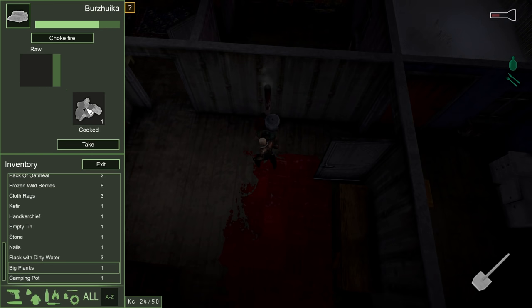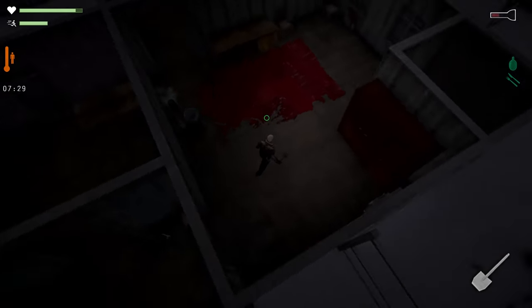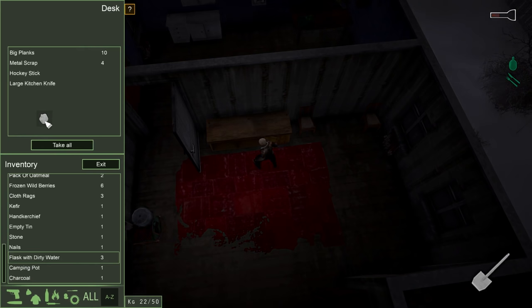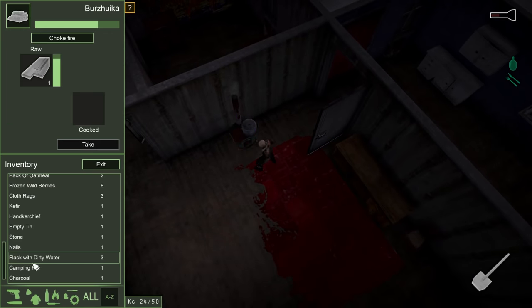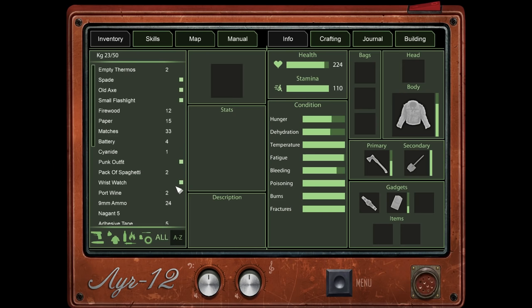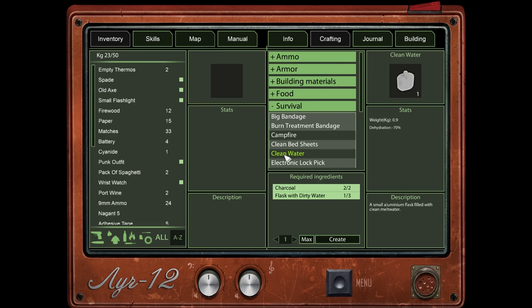Boom — look at that, we got some charcoal! We're going to go ahead and cook another plank. I stored all my planks in the desk — don't ask why, that's just where I put them. We'll grab just one more, go back to our bazooka, and add the big plank to the fire. For survival, clean water requires two charcoal to make, and we theoretically have enough right now, so we can go ahead and create some clean water. Pretty awesome!